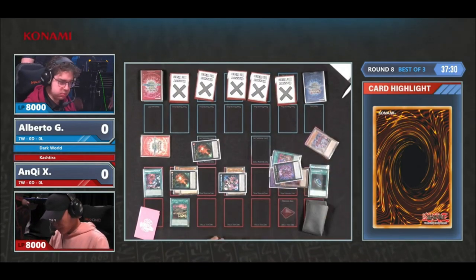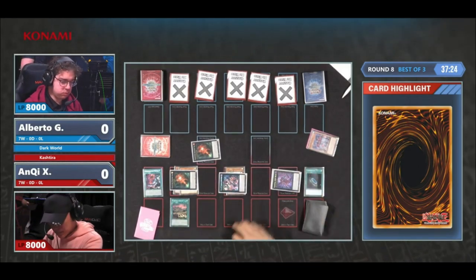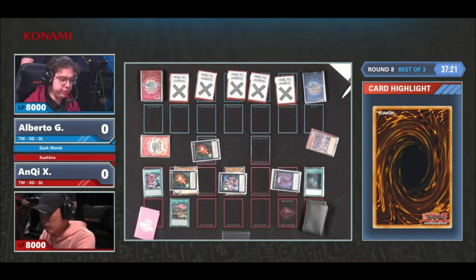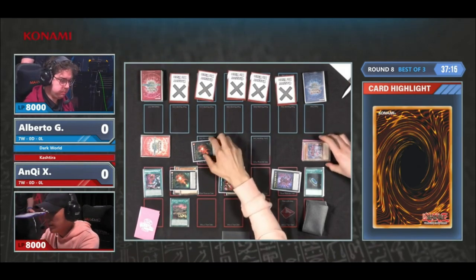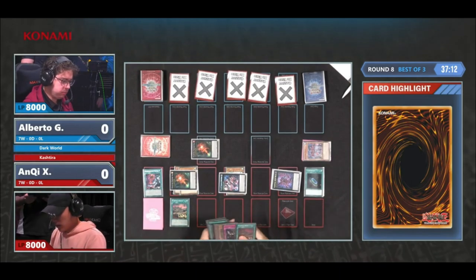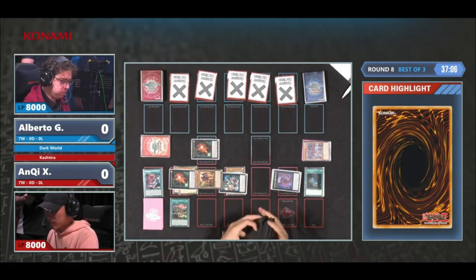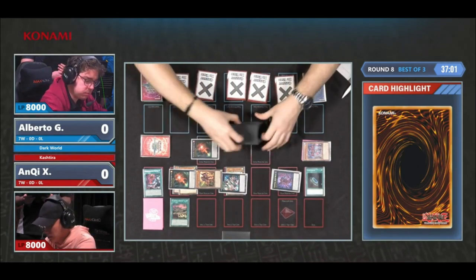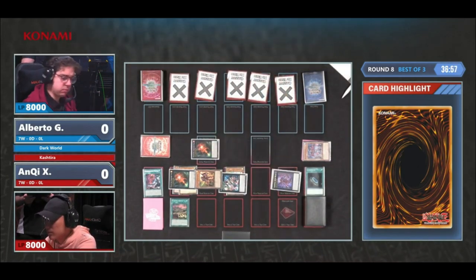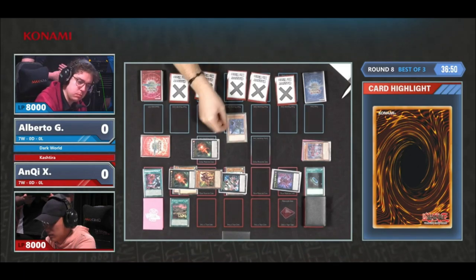One, two, three, four, and five — all Spell and Trap zones have been locked up. We saw this in YCS Las Vegas last time, in the finals, locking pretty much almost all of the zones. But today it's more of a grind version of Kashtira. Let's see if there is any hope for Alberto. If there is one way to deal with this, it's probably going to involve a lot of Dangers. The problem is also the effect of Riseheart — Dark World, ever since it was released, has been dealing with a Kaiju-ish situation.